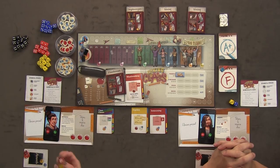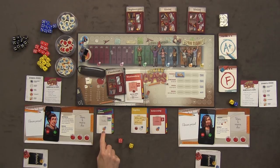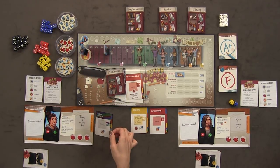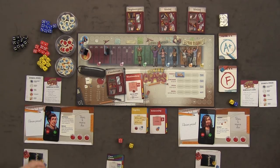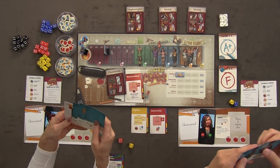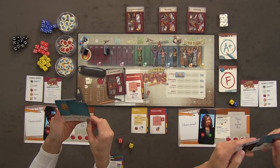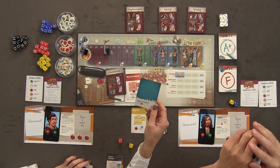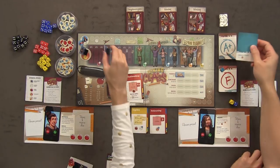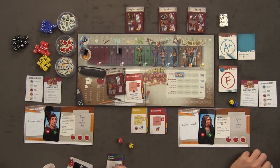I'll go Class Clown. I roll both my dice and I get doubles! So I gain four popularity — that's the 'on fire' reward at the bottom of the card. And I'll also throw a party, which gives me two more popularity. Freshman year is good for me. That card goes face down in my classes-passed section, because you get scored on those at the end.